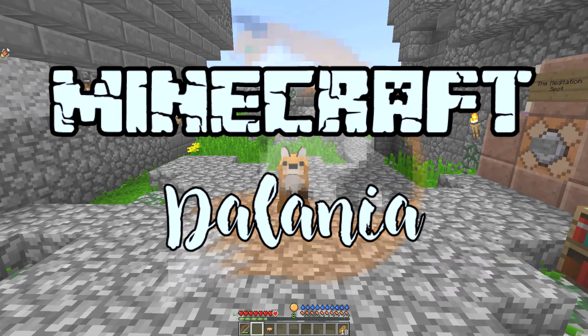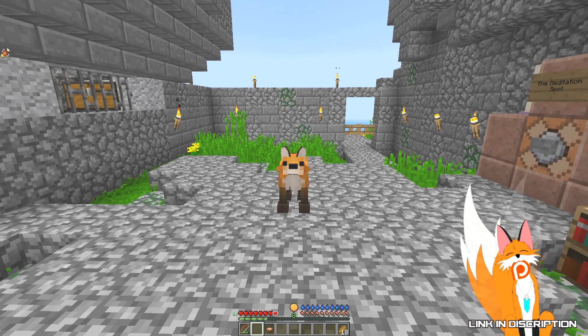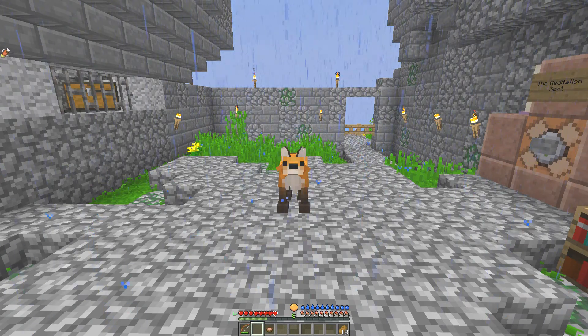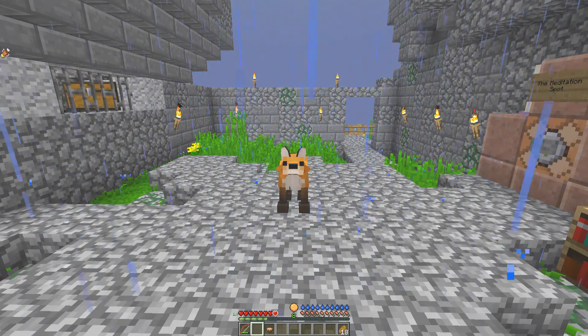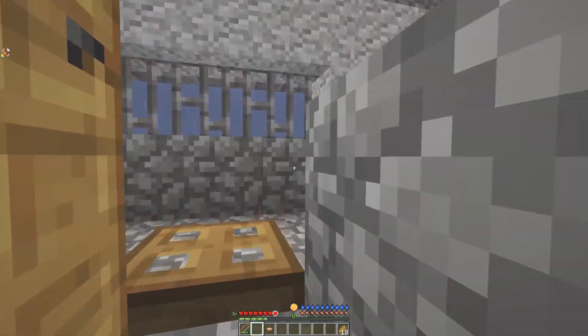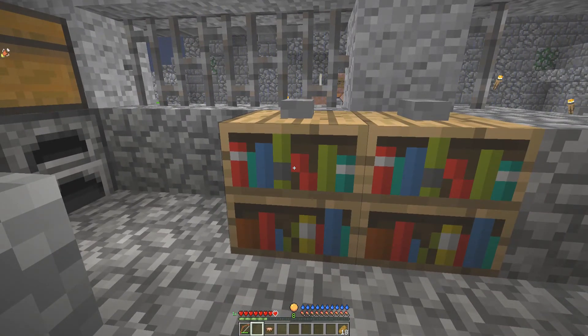Hello friends, welcome to this episode of Minecraft where we gotta figure out how to beat things. Luckily, Severus Terrace has given us quite a few useful tips. Like, there is a place in Dallon City which actually gives you a lore book that tells you the locations of a few places. So it's pretty handy.